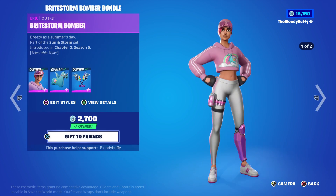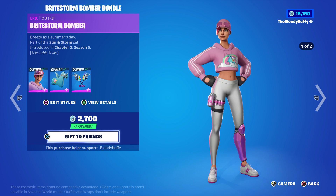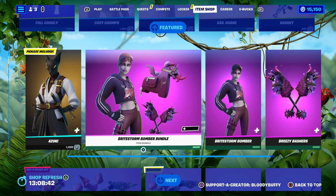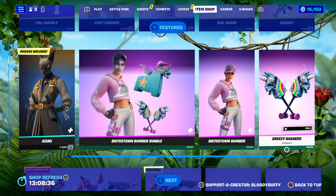The Bright Storm Bomber bundle is back after 39 days. It is 1900 V-Bucks, or you can buy it separately — which is 1500 and 1200 for the pickaxe.